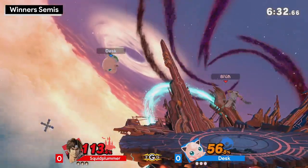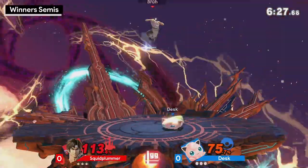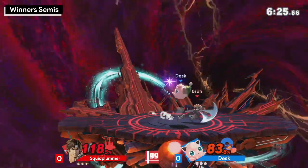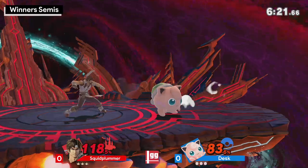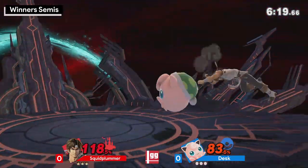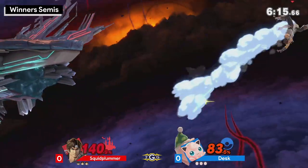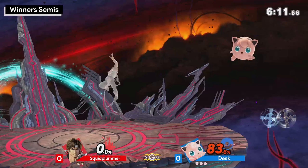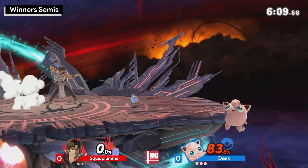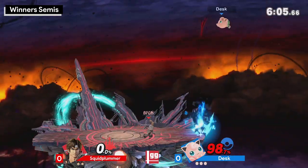Already at the start of the match you just kind of saw Desk just trying to completely overwhelm Squid. And unfortunately for him, he actually did get a chance for a really, really good edgeguard, but he ended up bairing him back into the stage. He can't do much in that situation with no double jump. Jigglypuff's Nair is just way too active, and Jigglypuff can just go so deep offstage against this character.